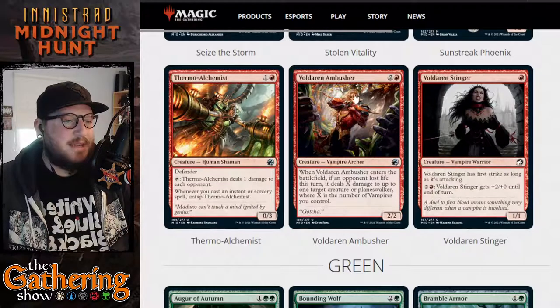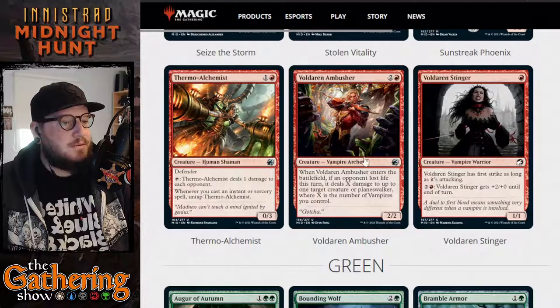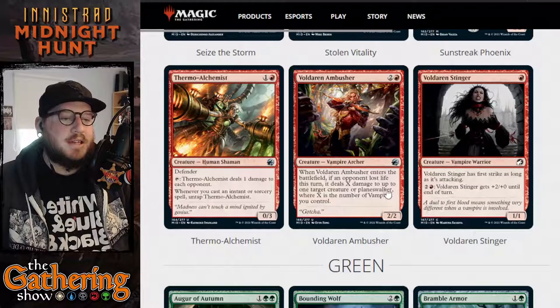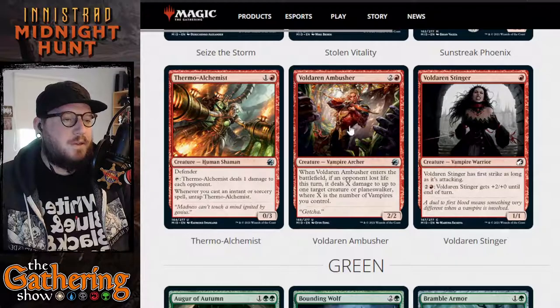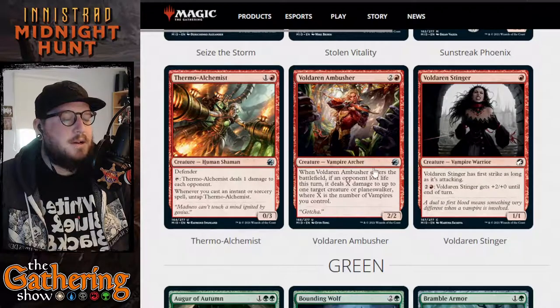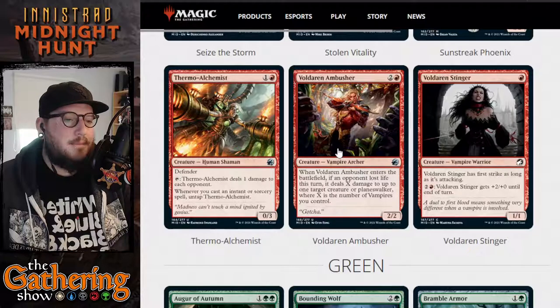The next red card is Voldaren Ambusher. For two and a red, you get a 2-2 Vampire Archer. When Voldaren Ambusher enters the battlefield, if an opponent lost life this turn, it deals X damage to one target creature or Planeswalker, where X is the number of Vampires you control. So if you have ten Vampires on the board, it will deal ten damage to target creature or Planeswalker when it enters the battlefield. It has a pretty powerful ability if you play your cards in the right order.